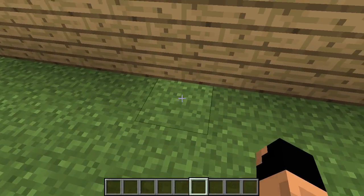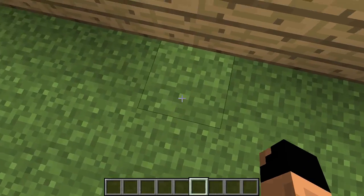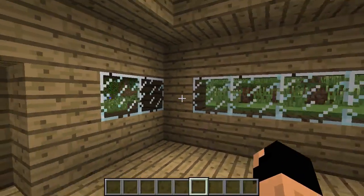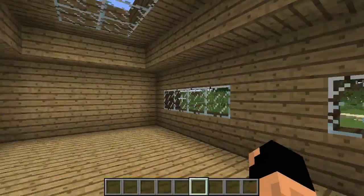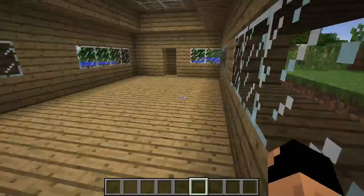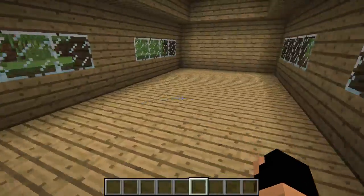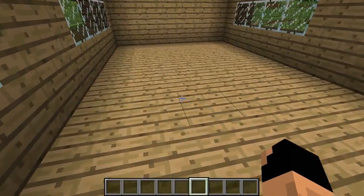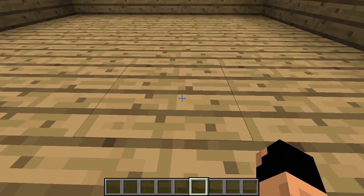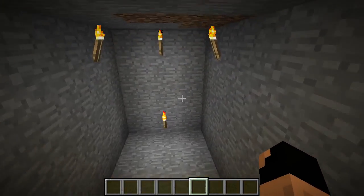I put a pressure plate right here and an iron door, so stepping on it opens the way in. Remember it looked like a solid block structure on the outside, but we're still allowing light in — really cool. There's actually another trick to this room: using a combination of stair blocks and ghost blocks, if we walk this way we start going down some stairs and all of a sudden we're under the floor.